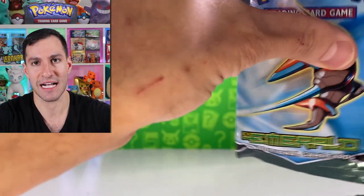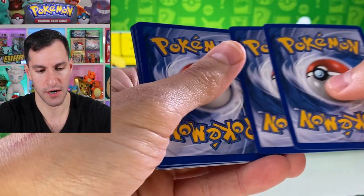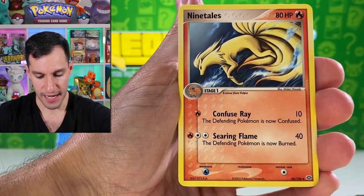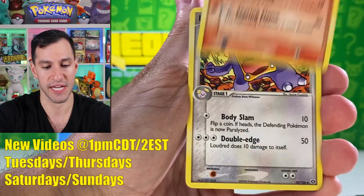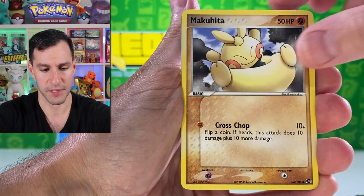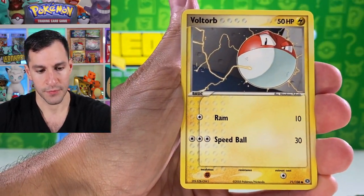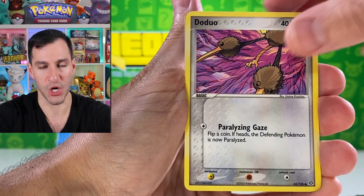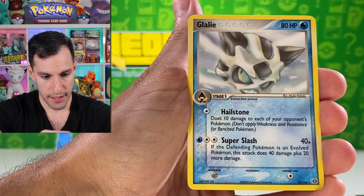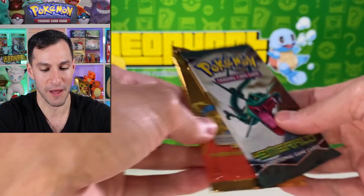Getting into EX Emerald again — two cards for the trick. We got a Nine Tails, Gulpin, Ralts, Voltorb, Ditto, a Spoink reverse, and Glaceon as the non-holographic rare. One more EX Emerald pack to go.